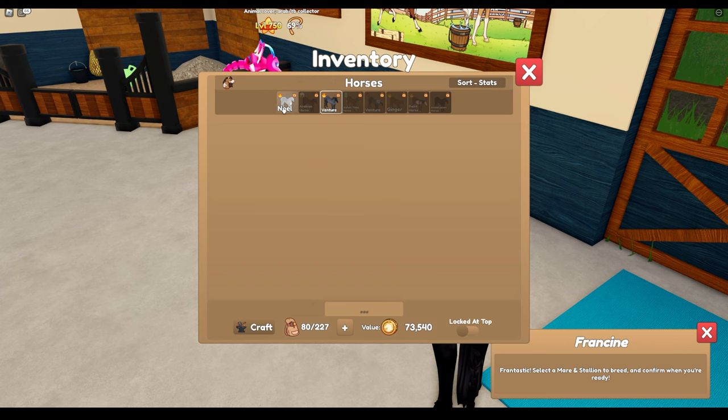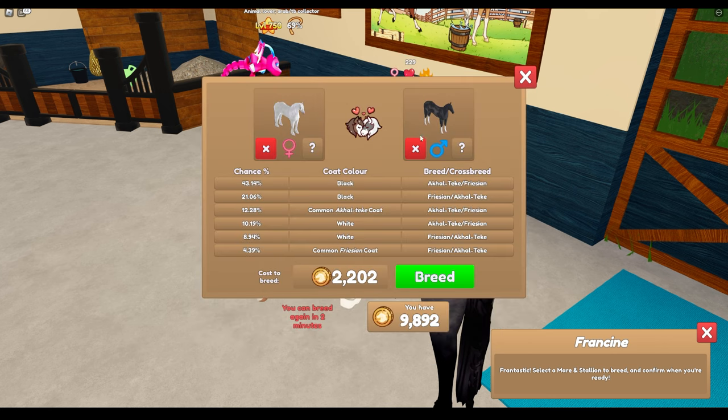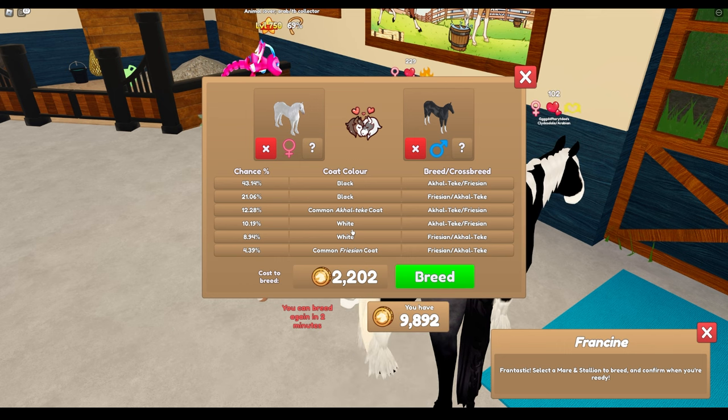Okay, let's move on. I'm going to breed my White Frisian — how come only one is unlocked? There's this Akal here. I don't really care for the Akals, but the cost went way up. I would love to have a Black Frisian though, I don't have one of those yet.